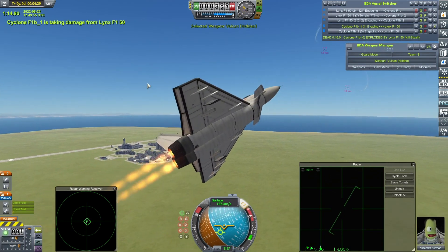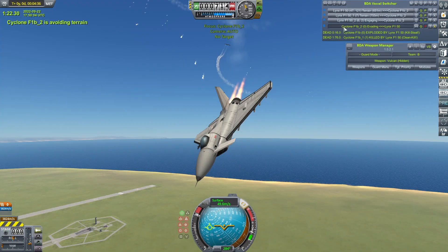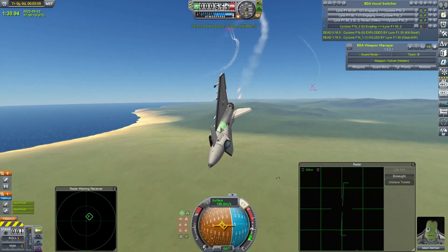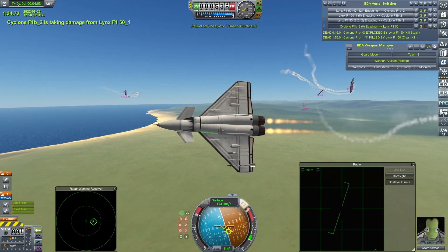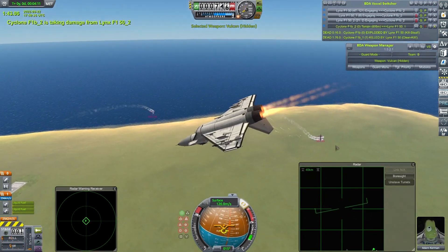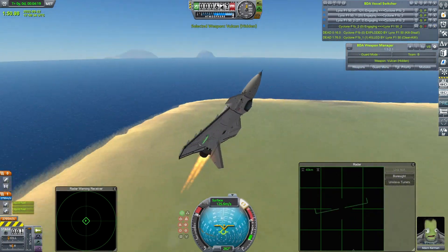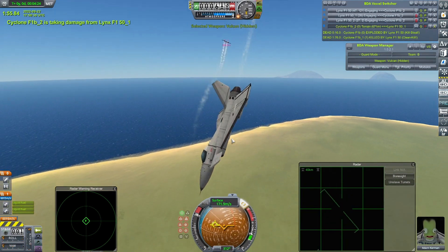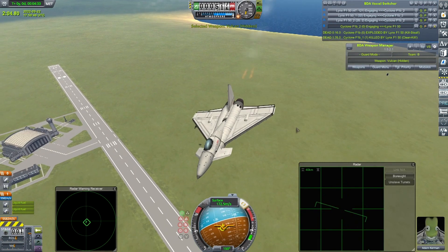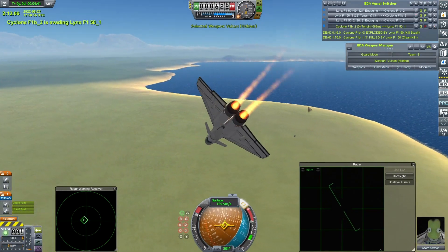Maybe this wasn't as horrifically stupid an idea as I first thought. It loses the tail fin, loses stability, and disappears off the vessel switcher. It has taken eight of these things to make this work, but yeah, at least it is working. Adam Kerman desperately trying to hold on. If that was Vulcan fire, or especially something like GAU-22 fire, this craft would be dead. I'm not sure for dogfights this is an ideal solution — the amount of guns I'd have to put on something to make it equivalent to a pair of Vulcans might be prohibitive weight-wise.